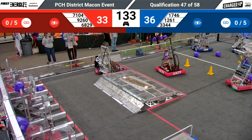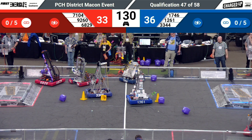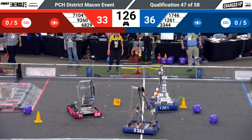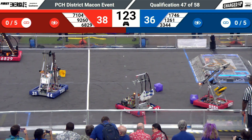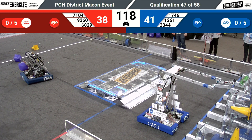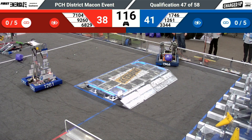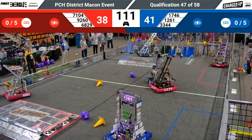And we're off in the teleoperated period. Cubes flying in the middle of the field. Ignite has a cube in their possession, they're going to go try to score that. So is Auto on the far side of the field — they're going to try to score a cube up high. They do. 1251 doing the same with a cone — it falls just down, into the lower node. That's not going to count for anything as it stands at the moment.